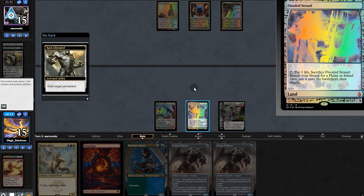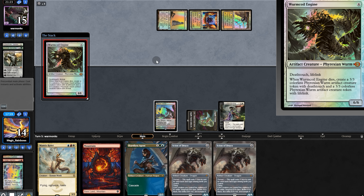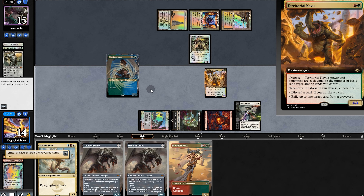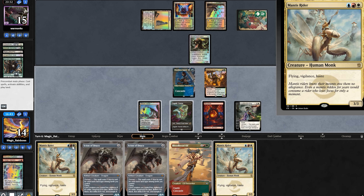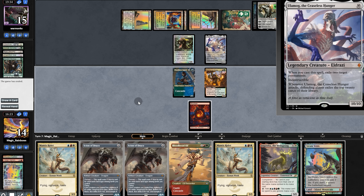They try and exile our fetch land — we can just sacrifice it. But they have a Worm Coil. Bloodbred mill for us, now Chartless, finding Kavu. The opponent plays a map and digs, finding a land. We can't play anything, so we'll use a Jane hand and send it back. The Mog — yep, they have us, so we're going to game 3.